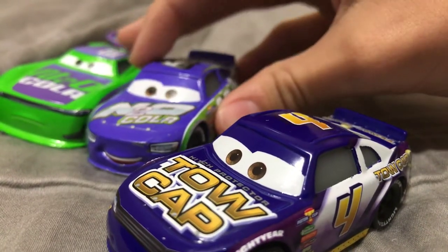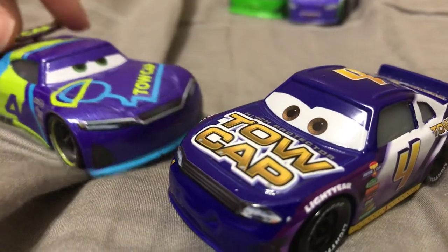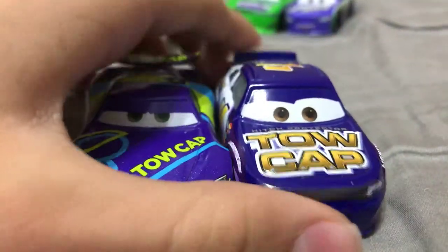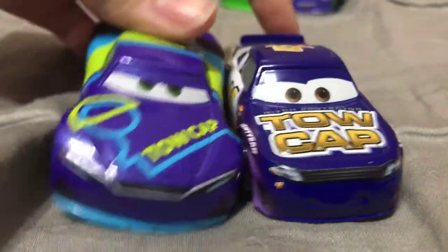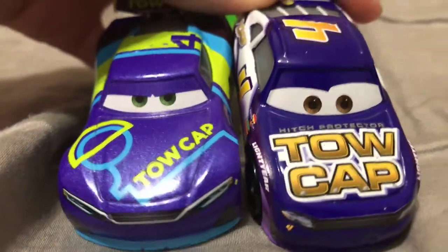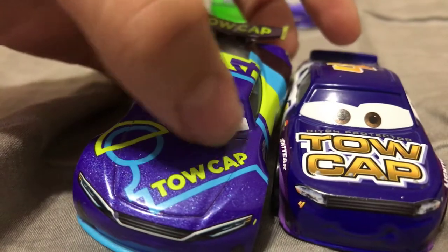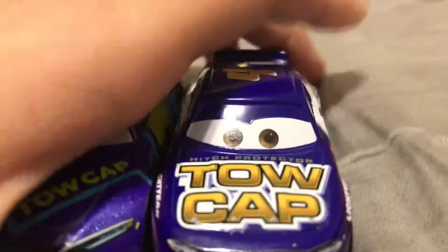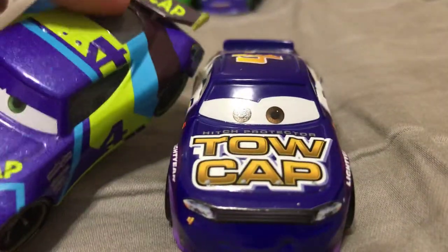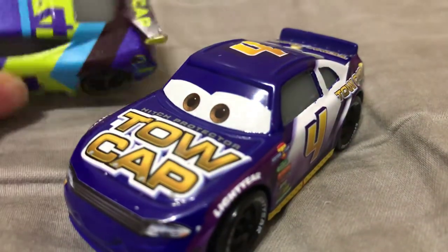Now let's compare him to his next gen counterpart, JD McPillar. I compared their logos together briefly in the Next Gen 4 Pack review, but I didn't want to spoil this review for Jack. The logos are different — on Jack, 'Toe' is on top of 'Cap,' while JD's layout differs. Their numbers are the same, obviously. Jack does not have a high-tech spoiler, while JD McPillar does.